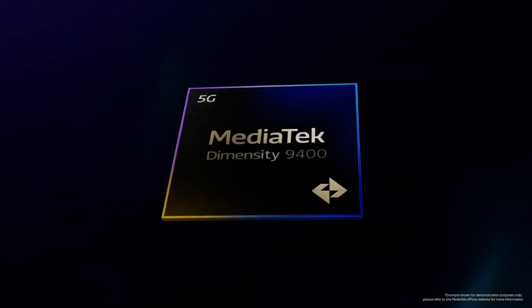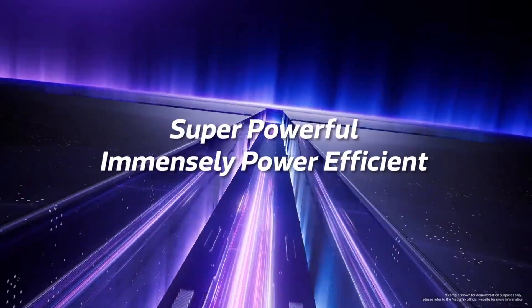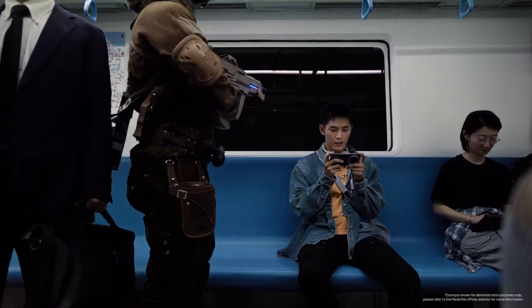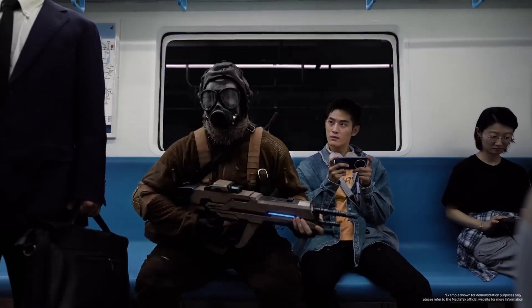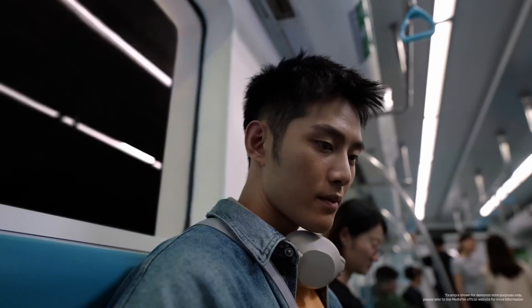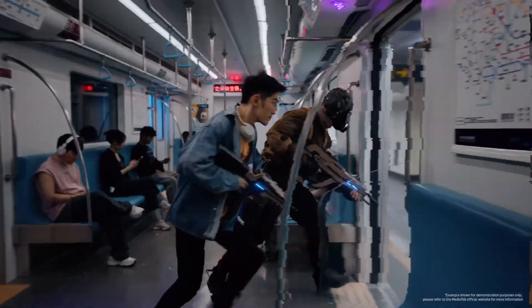MediaTek Dimensity 9400 is not just another flagship chip — it's the company's most daring step into the ultra-premium tier, where every millisecond of performance and every watt of efficiency count. Built on TSMC's second-generation 3-nanometer process, this SoC combines breathtaking power with discipline, a balance few mobile platforms ever achieve.